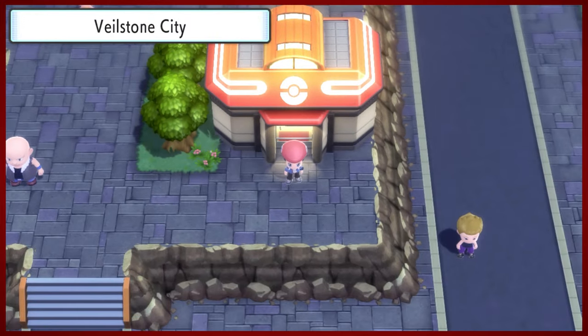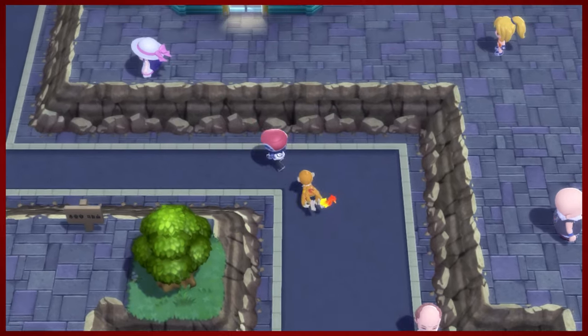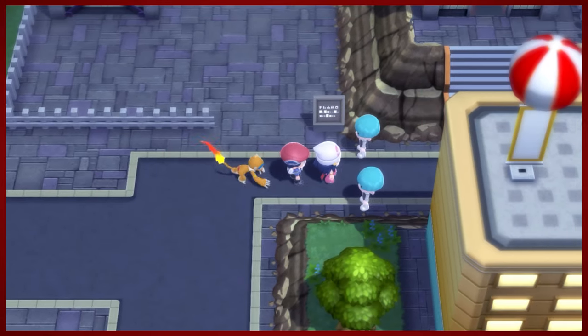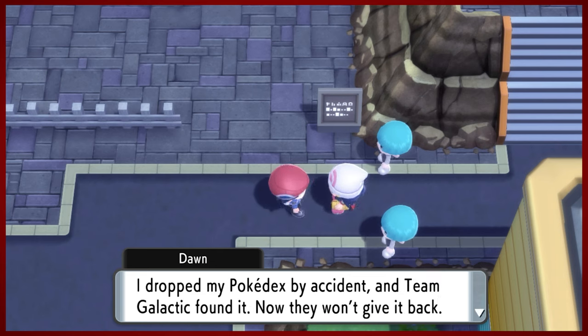Lucas in the platinum style, besides looking fly as we search for Fly - very cute, the chibi style. Let's go ahead and talk to Dawn and see if we can get her Pokedex that she somehow accidentally lost back for her.